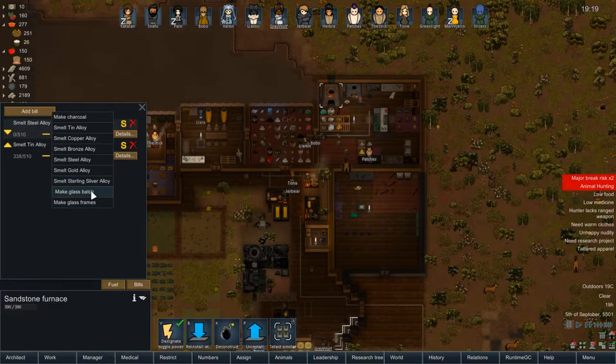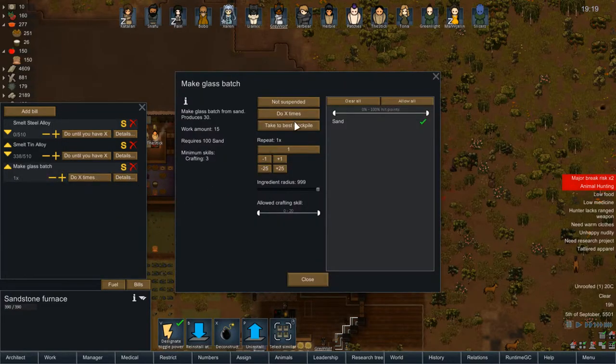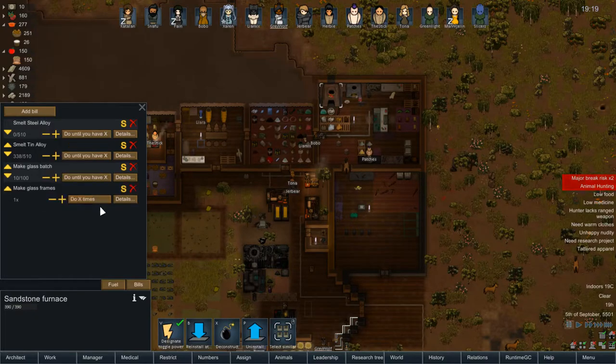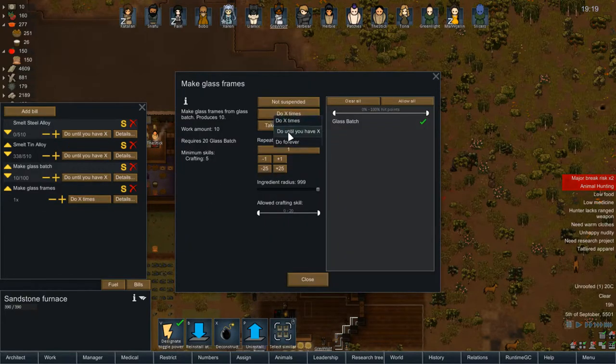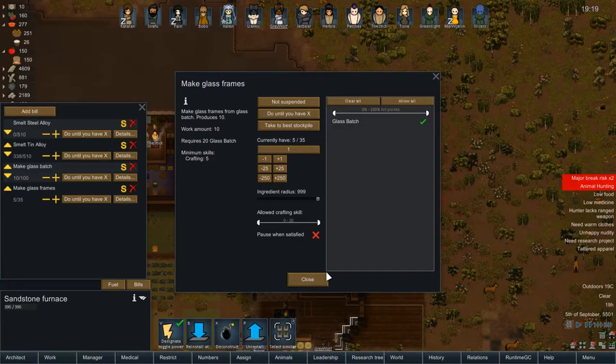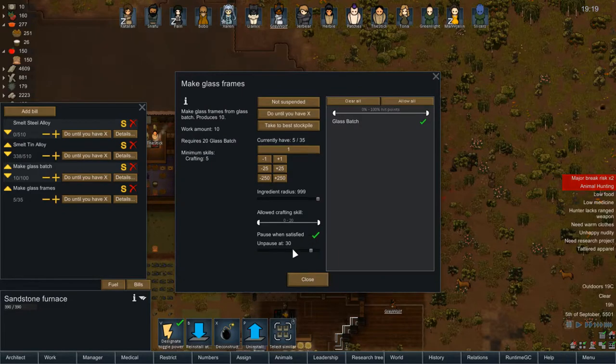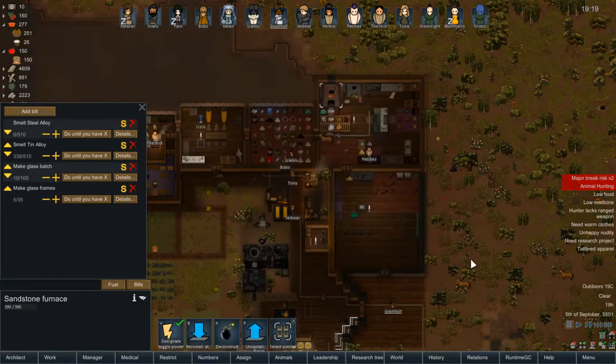Add bill — glass batch. Do it till you have, let's say, a hundred. And then glass frames — pause at 15. Okay, that should be fine.